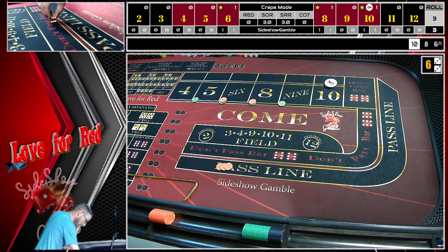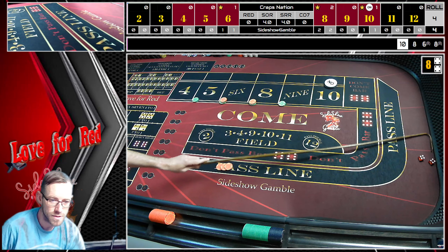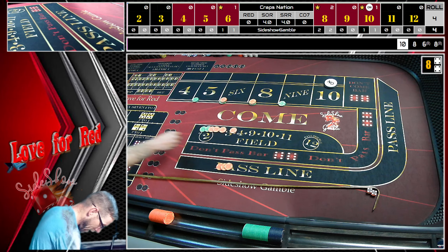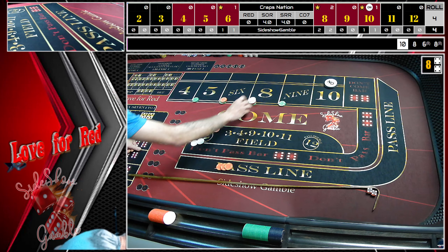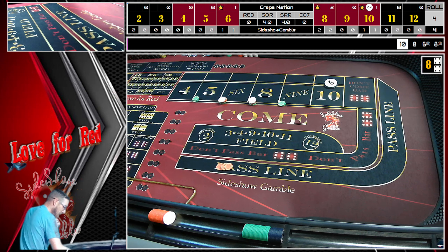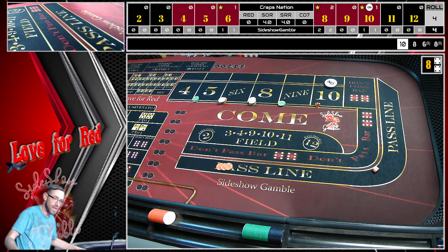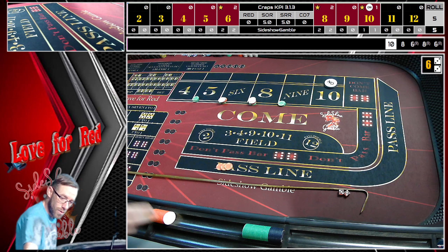Going back to our five-four/five-four, hopefully I don't mess up the toss this time. It's going to be a square pair — four-four. That's going to pay $70. We'll throw in $4 from the rack, get a dollar back, and press the six and eight up to $72 each and the five and nine up to $75 each. Hoping for a five or nine, we'll take whatever we can get. We got a hard six again — that's going to pay $84.